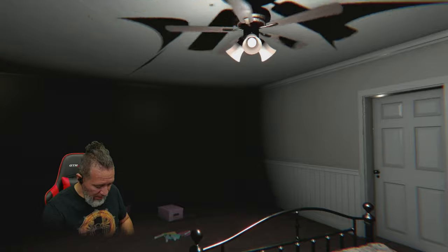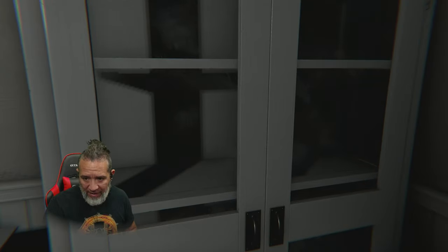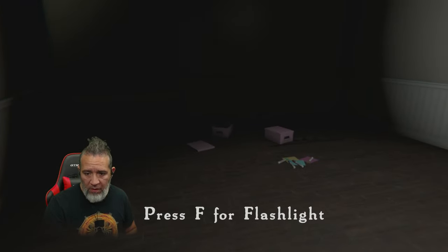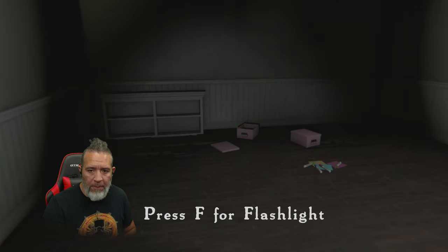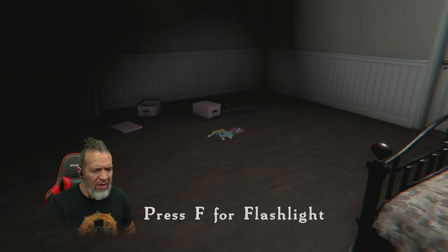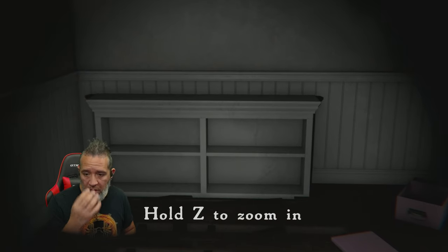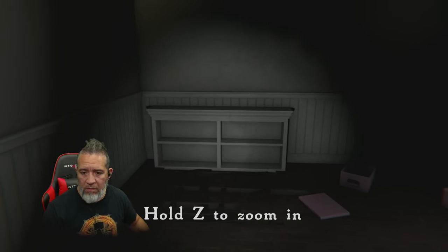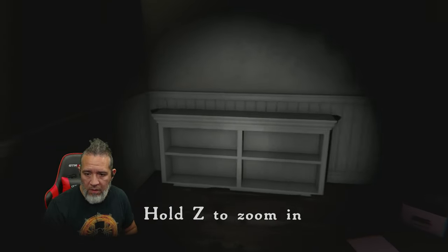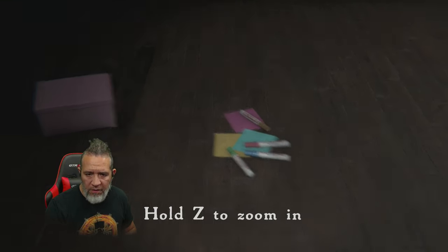All right, without further ado, let's see what this game is about. It seems like I'm a little girl in a little room — I guess my name is Esther. I don't have any toys, well they're all over the floor. Watch out — F for flashlight. I only have like four markers and three pieces of paper. Z to zoom in, okay.